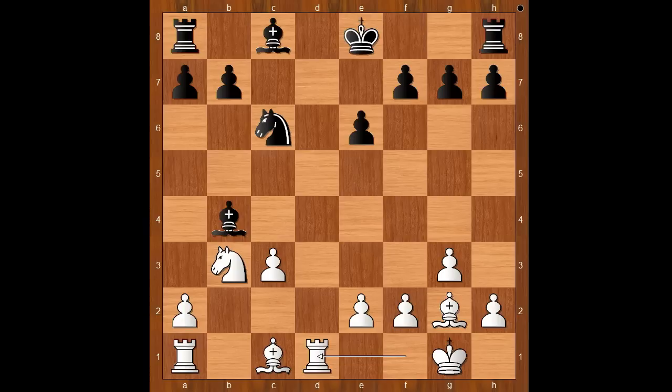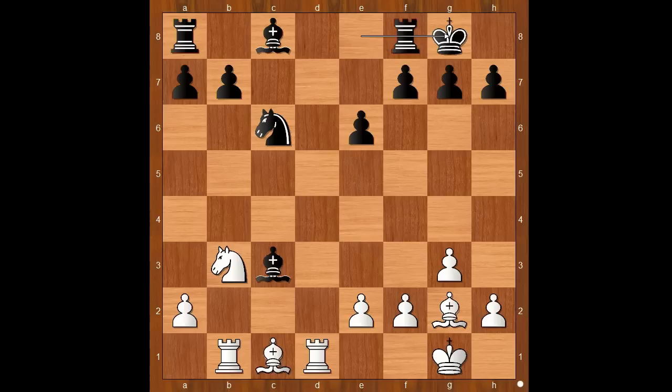Should black take on c3 or not? Would that be a trap? Marat Askero played bishop to e7. What's wrong with taking on c3? If bishop takes on c3, then rook to b1, and after castling, bishop to a3.